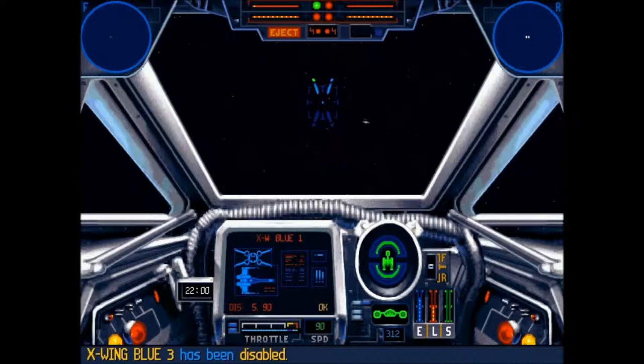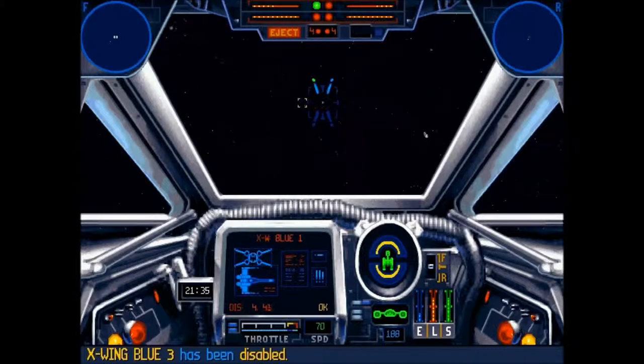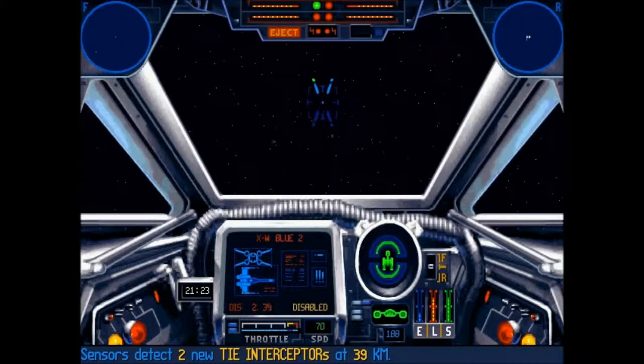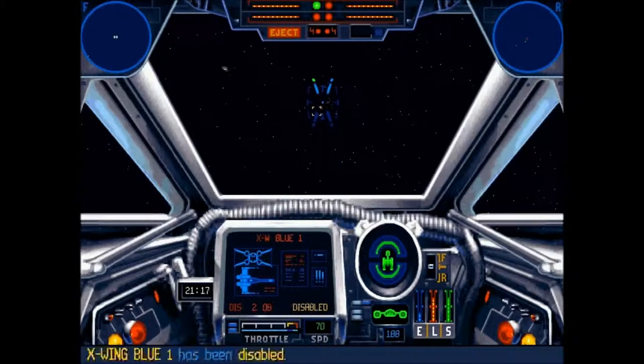That's two and three disabled — we just need one to be disabled. Where is he? He's behind us for some bizarre reason. Let's get him. Let's bring the shields and lasers back up and get recharging. I didn't charge straight away just so I could get the speed to catch up with that X-Wing. Red one is on him, so that's fine — we're in red two by the looks of it. There he is. Target disabled. Excellent.